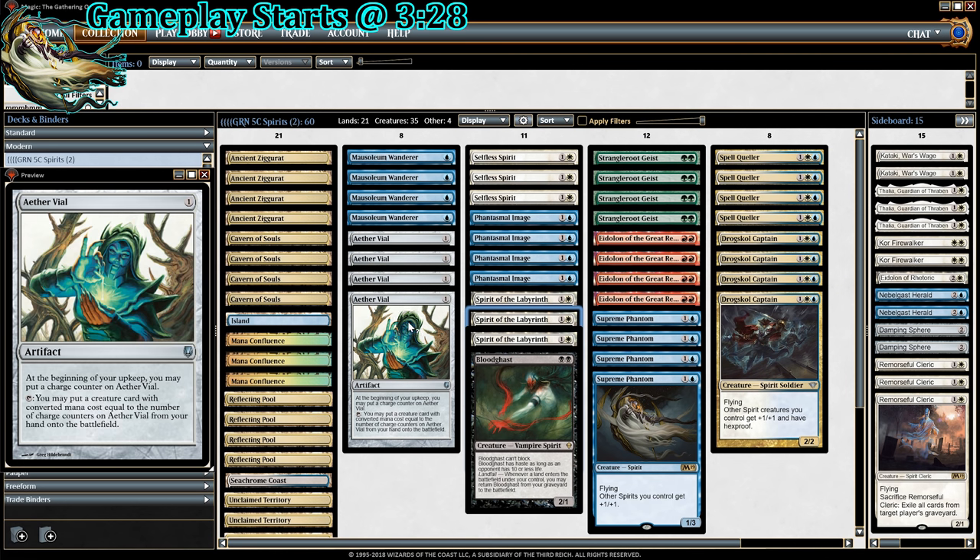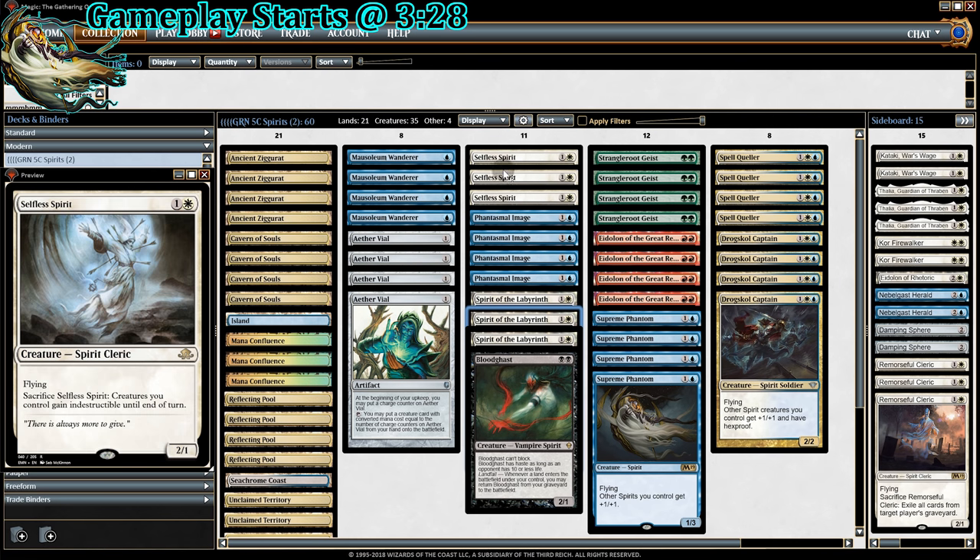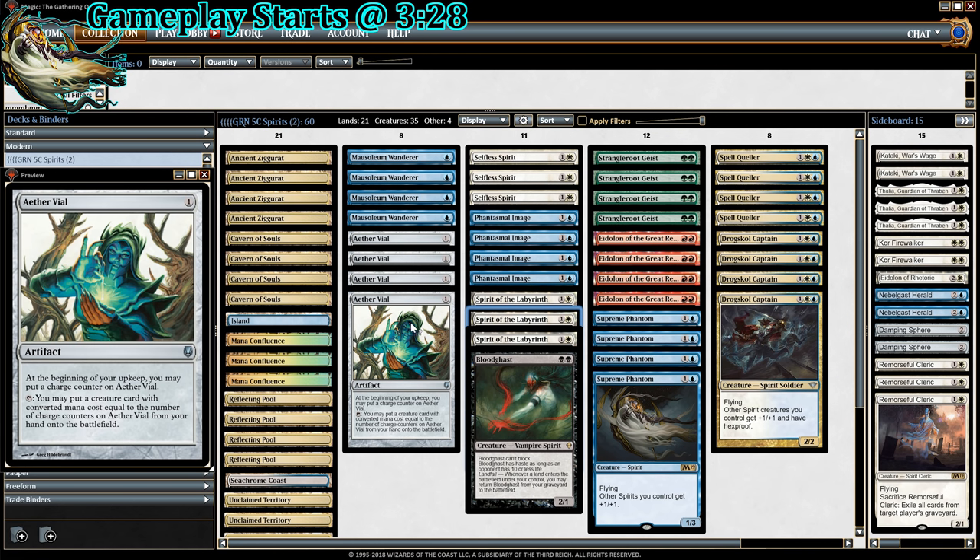The core of the deck: 4 Mausoleum Wanderers, 4 Aether Vials, 4 Supreme Phantoms, 4 Spell Quellers, and 4 Drogskol Captains. We also have 3 Selfless Spirits — we can sacrifice it to make our creatures indestructible for the turn. Really cool card, especially when we Vial it in to surprise our opponent.